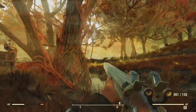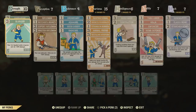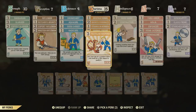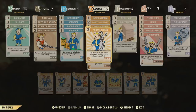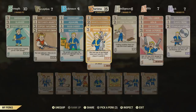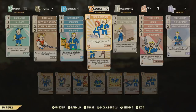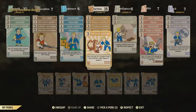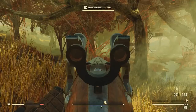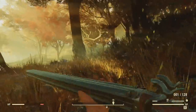Before heading out to find a random tameable animal like a sloth or deathclaw, you're going to need at least five to six charisma, and you must have the Animal Friend and Wasteland Whisperer perk cards equipped. You don't have to max both — five charisma can still work — but you definitely need both perks to have the option to tame a beast. I kind of overdid my charisma at first, but now I've got the hang of it.